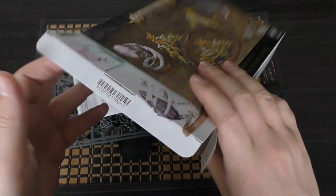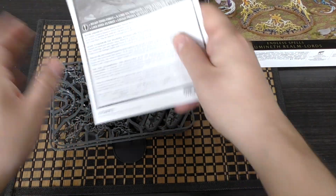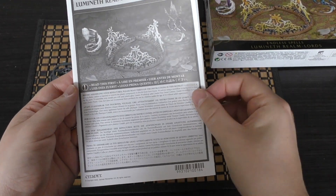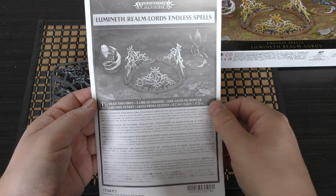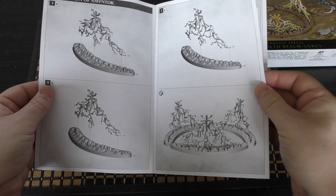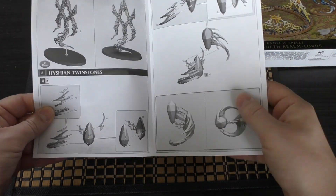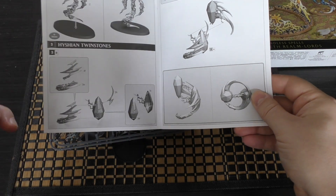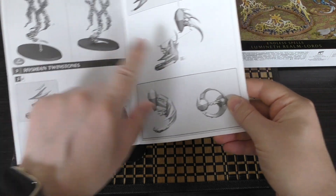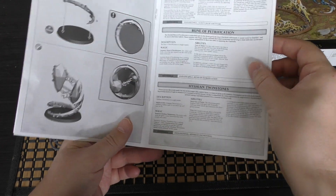It's a two-sprue job and it is made in China, like all of their scenery and spells. The instruction guide is in black and white unfortunately. Copyright 2020, so this did come out last year. The Sanctum of Amintok is very straightforward to build — just a couple of pieces per one. The Rune of Petrification is just one piece that you put on the base. The Hishian Twin Stones are the most complicated, but it's just a few pieces for each of the gems, and then they slot onto the swirly part and go onto the base.